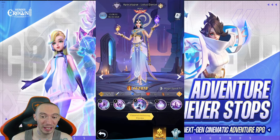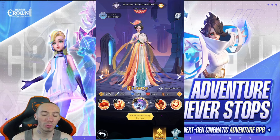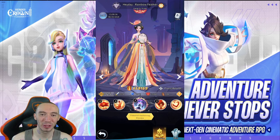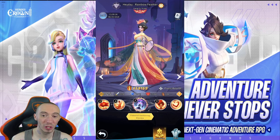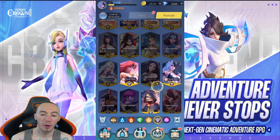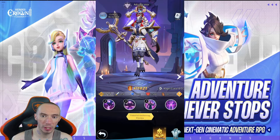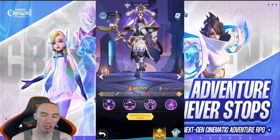If you can get two copies of Lotus Dance, she is absolutely amazing. As far as one of the best healers, that's going to be Rainbow Feather from the Heyday — an insane healer support. This is the one I would look out for. As far as the regular darks go, for your damage dealing mage you have the Adjudicator, who is really good at putting curse and crowd control effects on enemies.